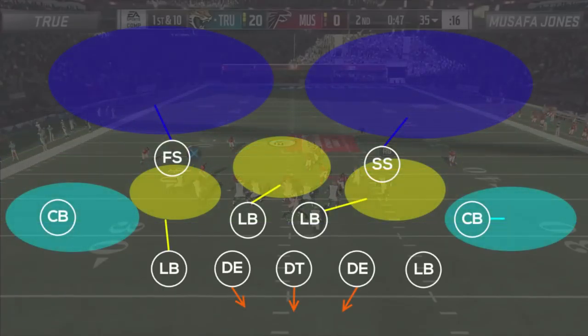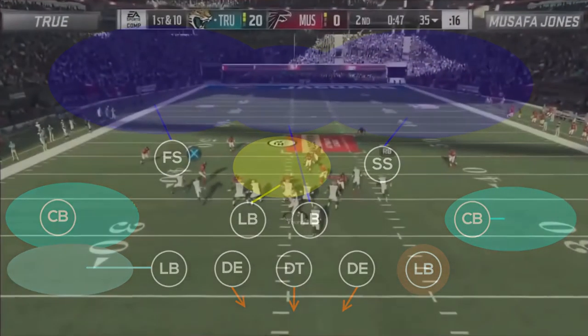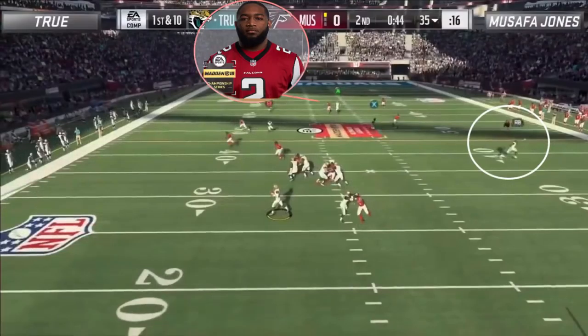Asafa goes with a 3 man rush from cover 2 sink, where he makes a common adjustment of putting his right side middle linebacker into a deep third, before spying his left outside linebacker and putting his right outside linebacker into a hard flat — which ends up being a crucial adjustment on this play. The flood concept works as planned as the zig route from the tight end pulls the flat zone out towards the sideline, forcing Safa to user the post route crossing over the middle of the field.